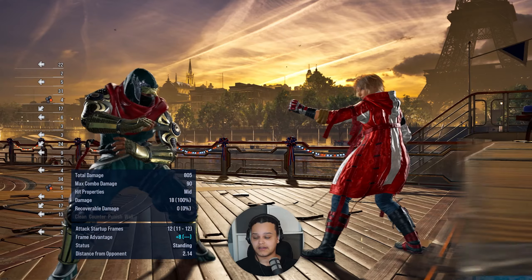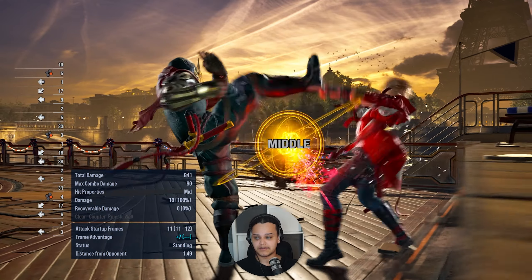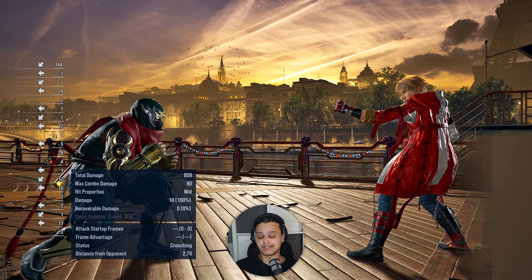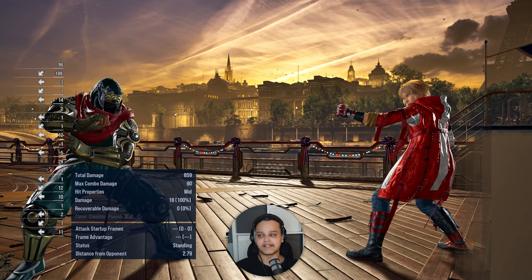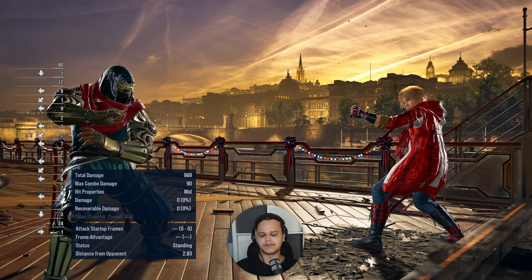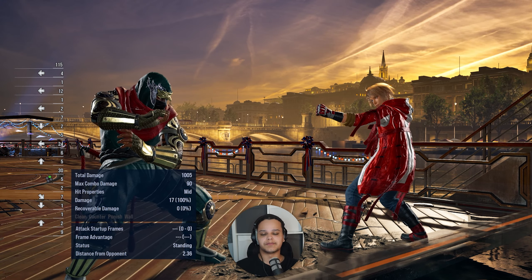You can cancel the crouch dash by holding back, and he's plus 8 in that situation. It also does a wall stagger, so he'd be plus 16 at the wall — nothing guaranteed but more plus. This actually wall splatted in Tekken 7, but they took the wall splat away and made it a wall crush.